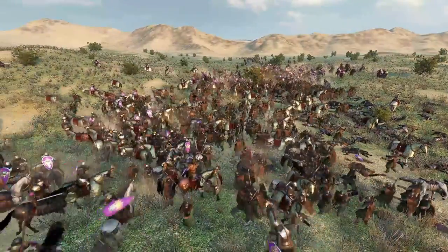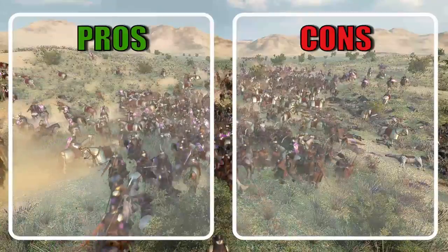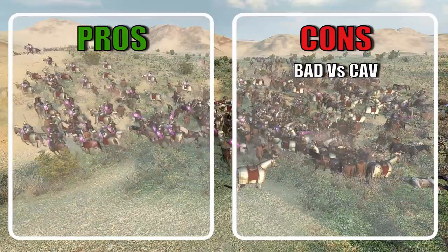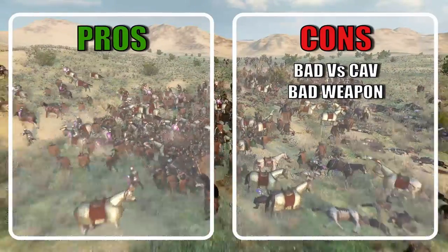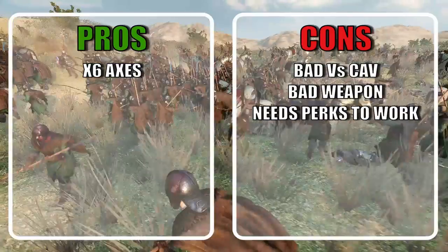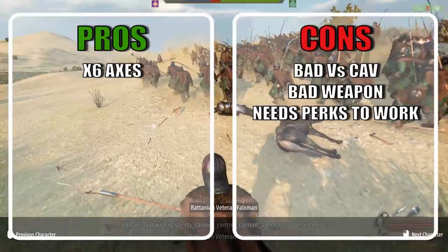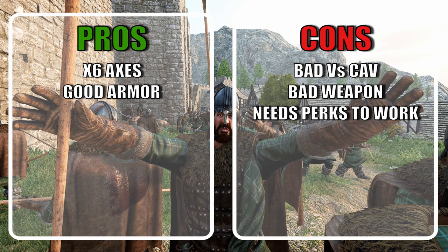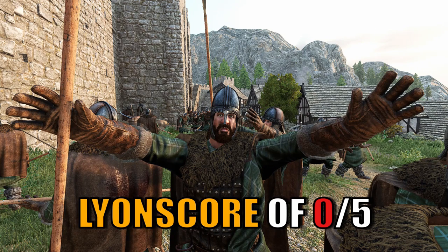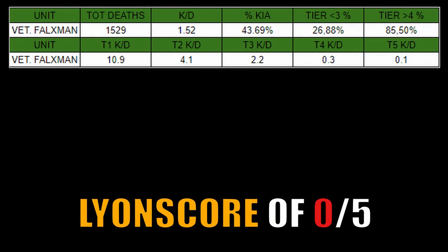This unit fails miserably at doing the only thing it's supposed to do: deal with cavalry. Their weapon is slow, doesn't bring enough damage, and gets stuck. They require very specialized captain builds to work as well as other troops. They do bring 6 throwing axes and with that number the impact on the fight is pretty solid. Their armor is solid all around but they carry a bad weapon and are far worse than the tier 4 of the same line. This unit is one of the few that deserves a 0 out of 5. Use them at your own risk as any other unit in the game performs better.